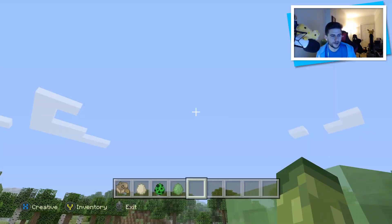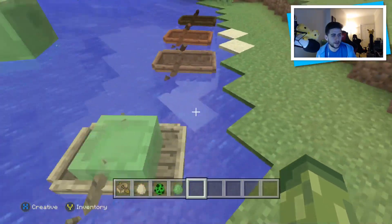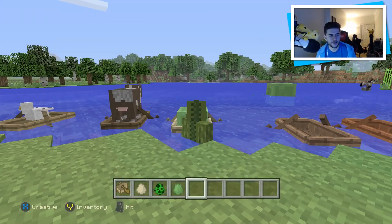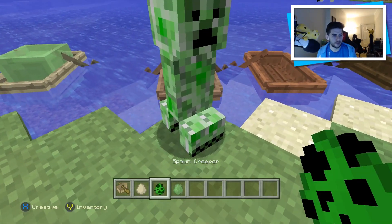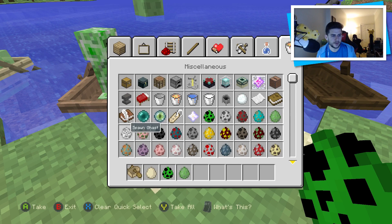By the way guys, when you're in the water, you can't push the boats — I've noticed this. I've tried this in survival and in creative. You cannot push the boat when there's something in there. But you can put a creeper inside of a boat. There's lots of mobs that we can put in a boat — some of them look fun, some of them look kind of stupid.